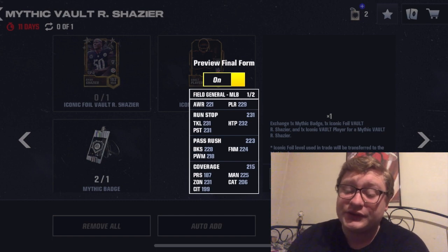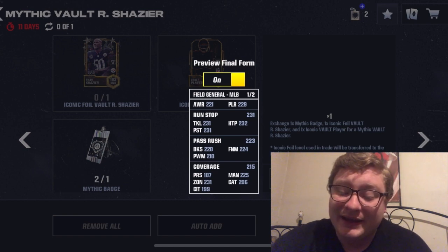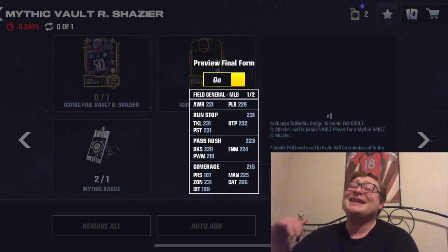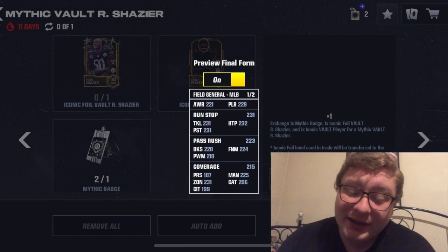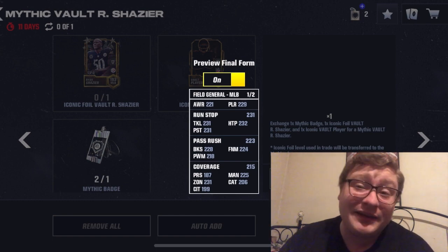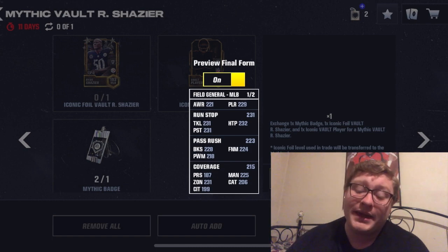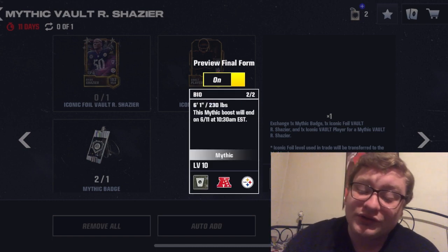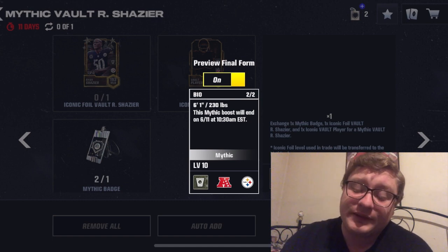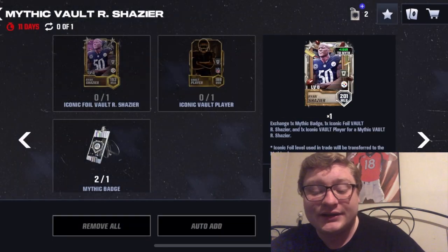Coverage: 215 overall, so pretty good in coverage, a little bit lower than those other two. 187 on his PRS, his zone is insane at 231, he has 199 catch in traffic, 206 catch — so again, I'm expecting a lot of interceptions from this card. And 225 man coverage. He is 6'1", 230, and the mythic boost will end on June 11th. But that's everything you need to know about Ryan Shazier.